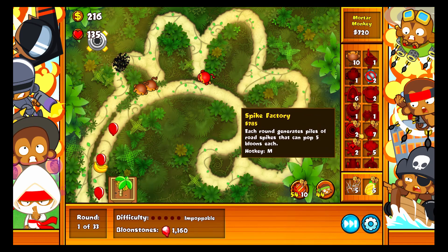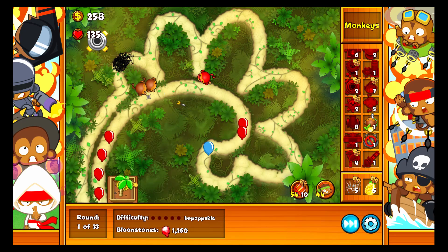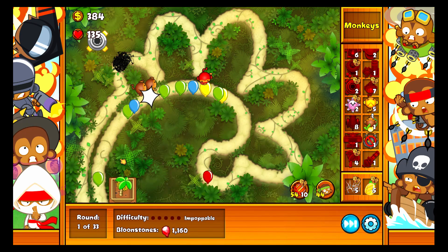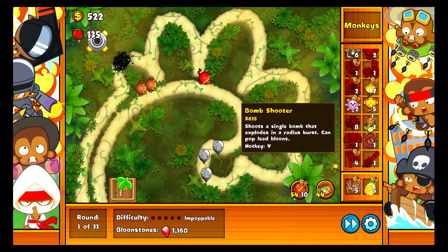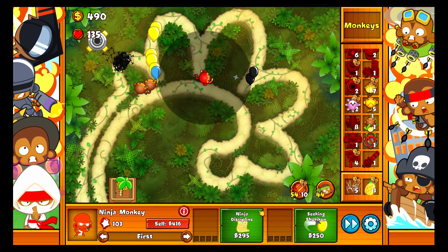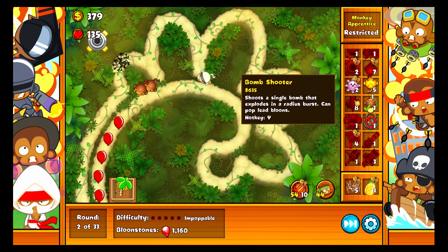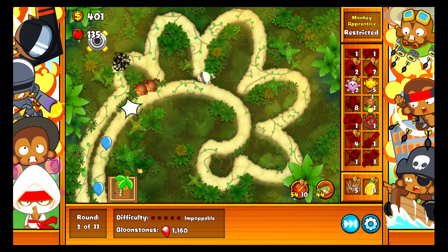I could probably just get a bomb tower for lead bloons. Oh no, I just missed a banana — it's round 33. I don't think I can afford that, so let's try to pineapple this. Alright, we got it. I'll get a bomb tower up now, I'm gonna need it eventually anyways.